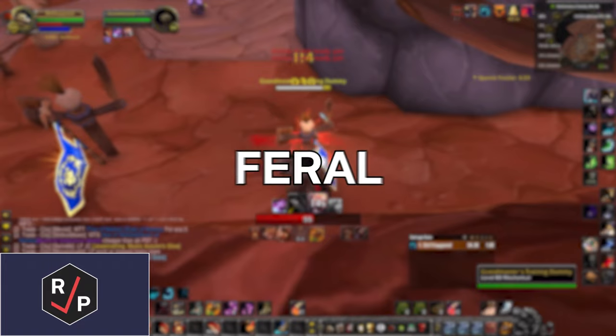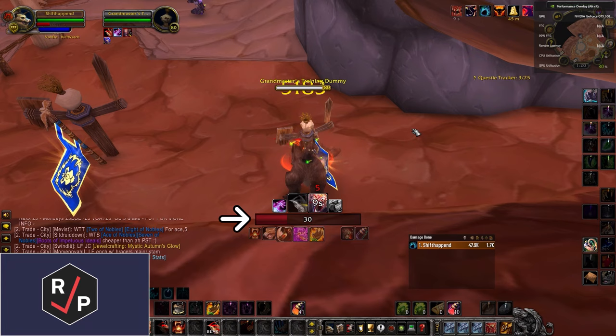Here's the quickest Feral Druid guide for tanking. You have Rage, which generates when you auto-attack, crit with an ability, or when you take damage from an enemy.